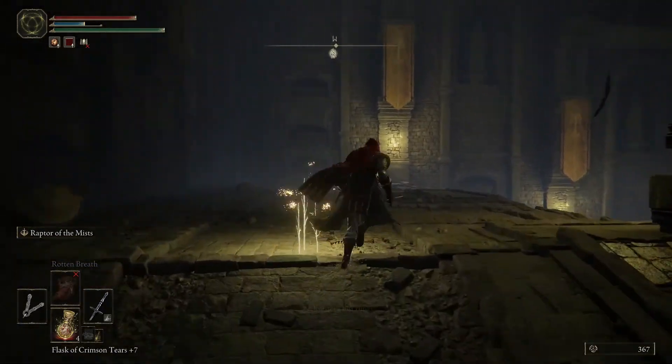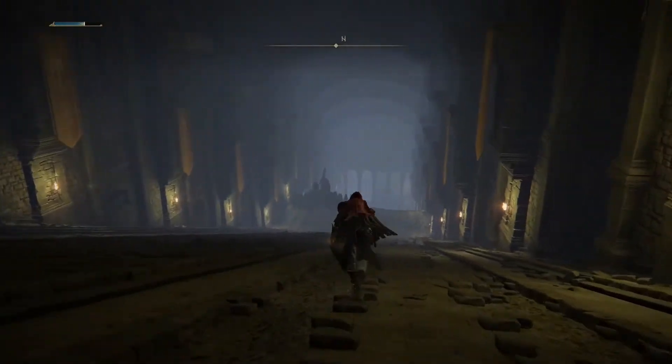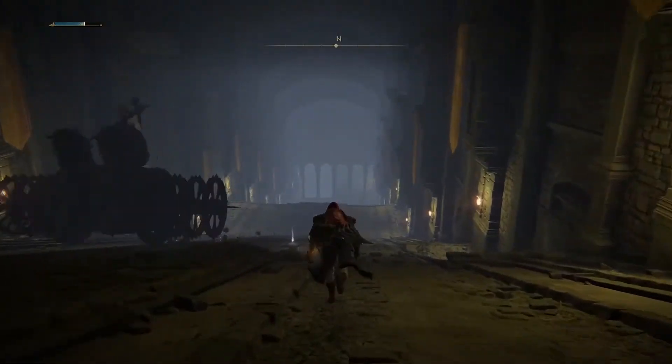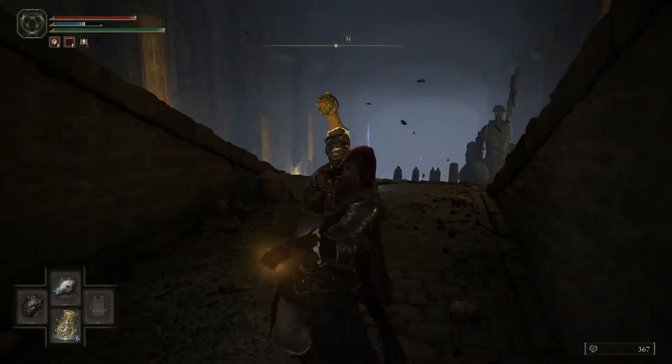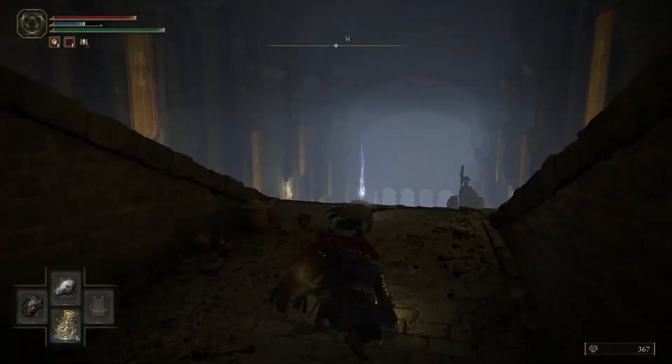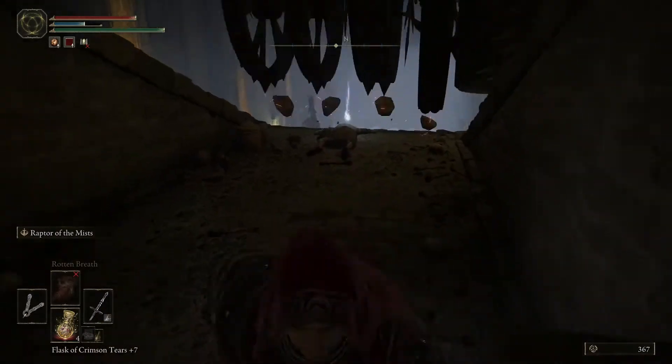That's where I mistimed the Raptor last time. So what you're going to do is run down the middle here and drop into this hole. There's a skeleton in here but it won't get you. If you use Margit's Shackle here — I wasn't sure exactly where so I threw a few of them — you'll see the thing down the bottom of that tunnel light up.